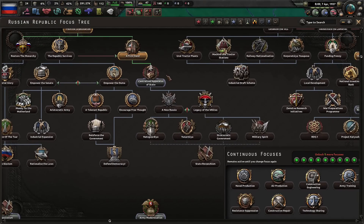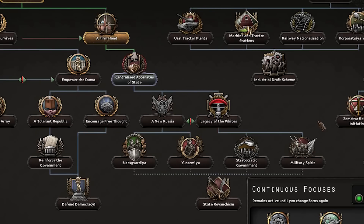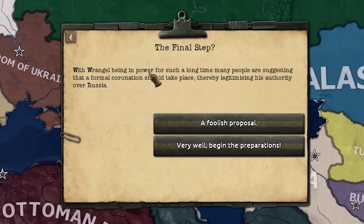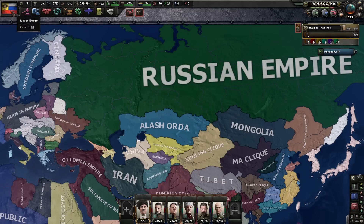After researching 'A Firm Hand,' your main goal is just to research all the focuses and develop Russia. If you did everything correctly, about one year after Kornilov's death — I got it on March 7th, yours may be a little later — you will see 'The Final Step' event: with Wrangel in power for so long, many are suggesting a formal coronation to legitimize his authority over Russia. If you choose the 'foolish proposal' option, he'll remain just a leader. Choose the second option.